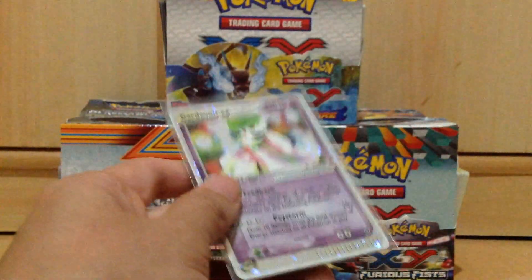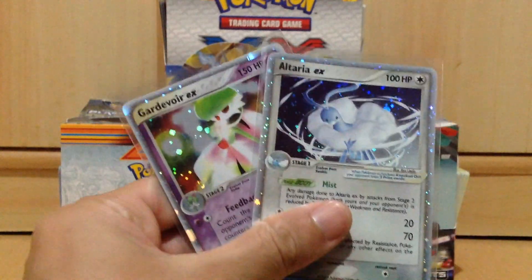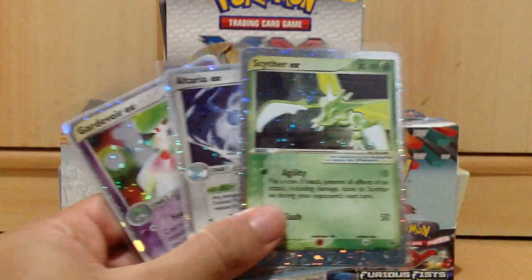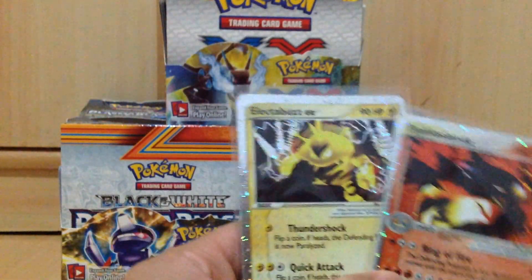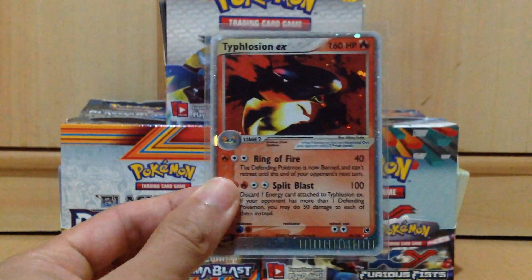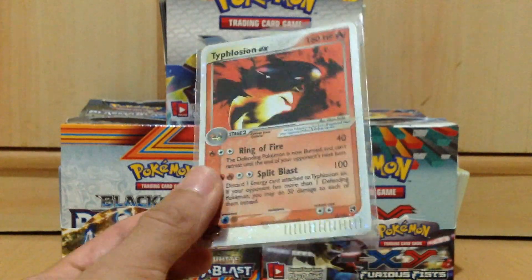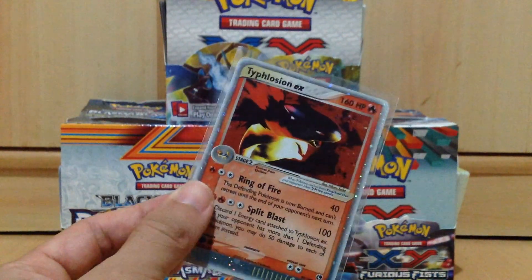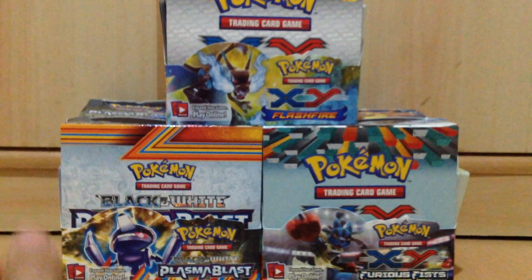Out of 5 EXs, we have 2 that already have confirmed Mega Evolutions. Scyther counts as well I guess because of Mega Scizor. And I'm not sure if they're going to give one to Electivire, but for sure Typhlosion, Meganium and Feraligatr will definitely get their Mega Evolutions when they remake Gold and Silver. I'm really excited, nevertheless, to see what the Mega Evolutions of the Johto starters will look like.